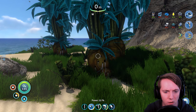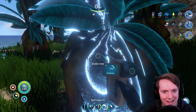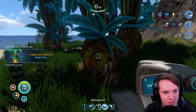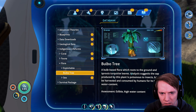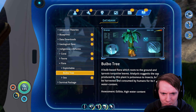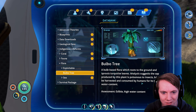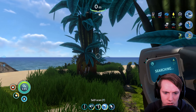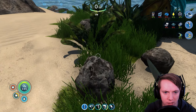I'm curious about these things. Now, one of the common things that you guys told me was: Zach, scan everything. Scan and read everything. So that's what we're going to do this episode — you guys wanted it. Bulba tree — which roots to the ground, sprouts turquoise leaves. Analysis suggests the sap produced by this plant is poisonous to insects but can be harvested and consumed by humans for its high water content. Okay, that's good to know. I don't have any room for the Bulba tree right now, but that's okay.